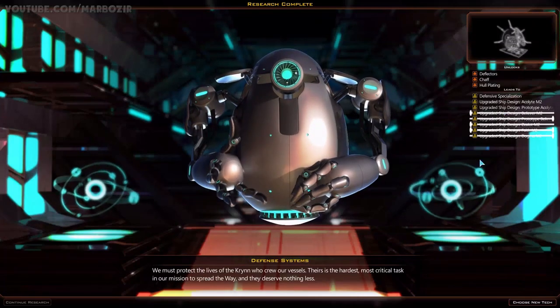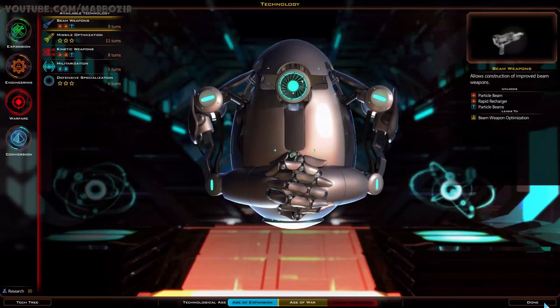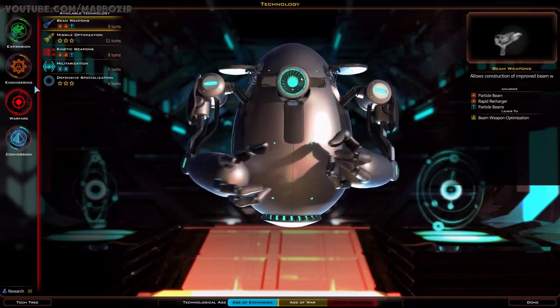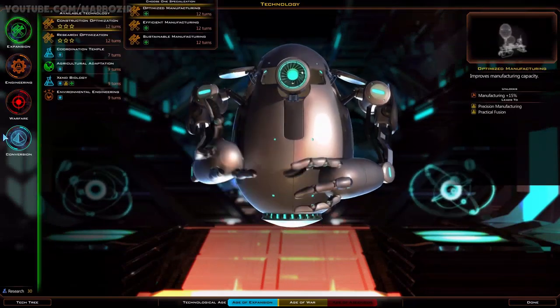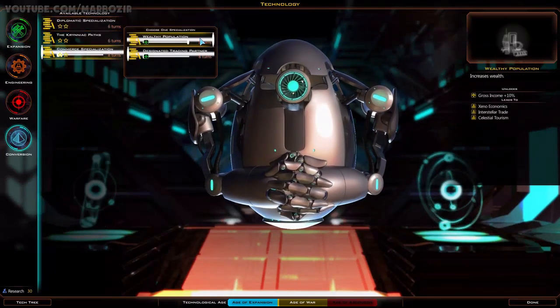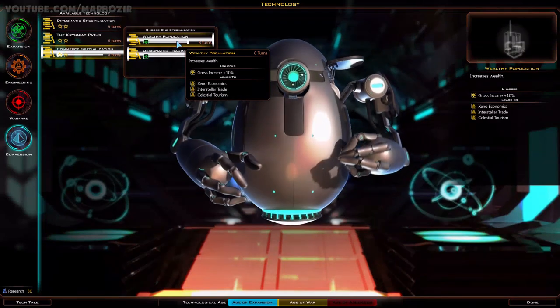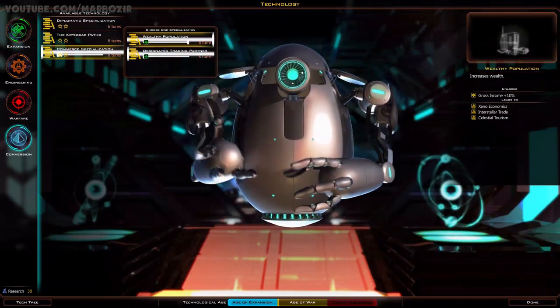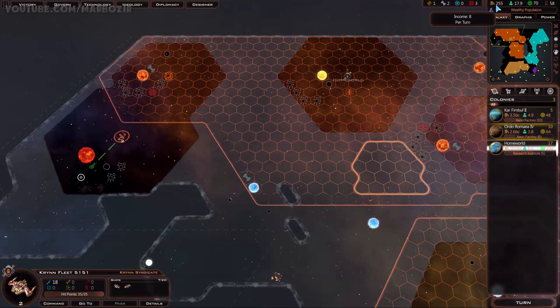There are definitely some visual glitches - not sure what's going on with that. More research. This is a pre-top choice - what's the specialization? Plus 10% gross income. That's kind of useful. I might go for that because I'll need more money.